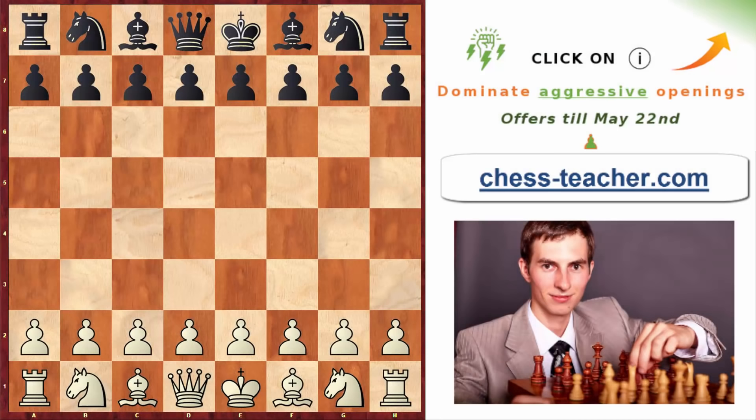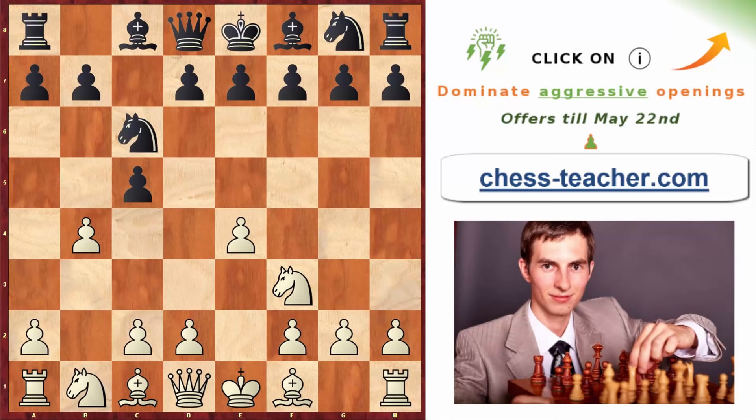Now talking about pawn to c5 — the Sicilian Defense — there is yet another killer. After the most played first line, you go f3, knight c6, and then pawn to b4 — a very unusual sacrifice. It looks like it makes no sense, and black can capture with either the pawn or the knight. This is an old gambit that's been known for a long time, but nobody paid much attention to it because it looked totally weird. I think around 10 years ago I recorded a video covering this line, and since then it's been gaining popularity.